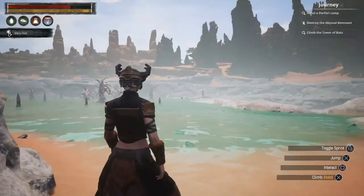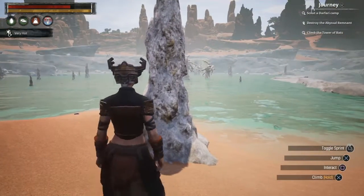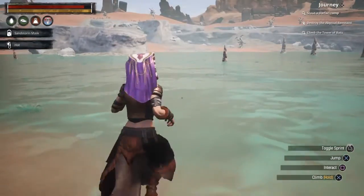And there might be one over there. You can survive a little ways in — it's not going to kill you instantly. So if you don't have a Sandstorm Mask, that's okay. If you find that the Sandstorm Mask isn't actually working for you and you've got it on, you're in the water, and you're still taking damage, try walking completely out of the water.